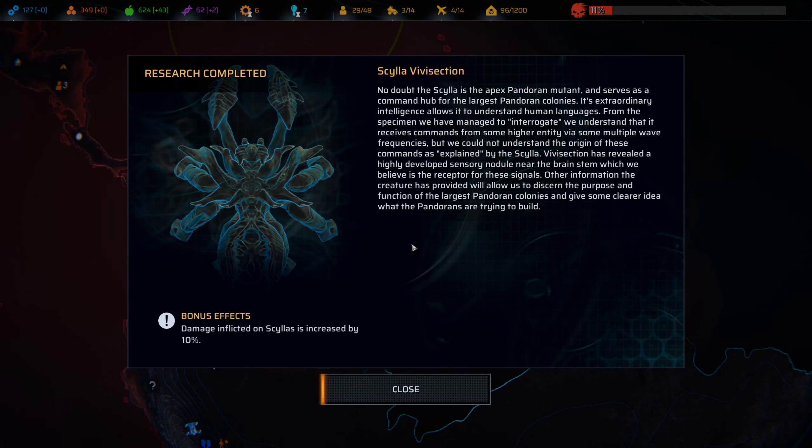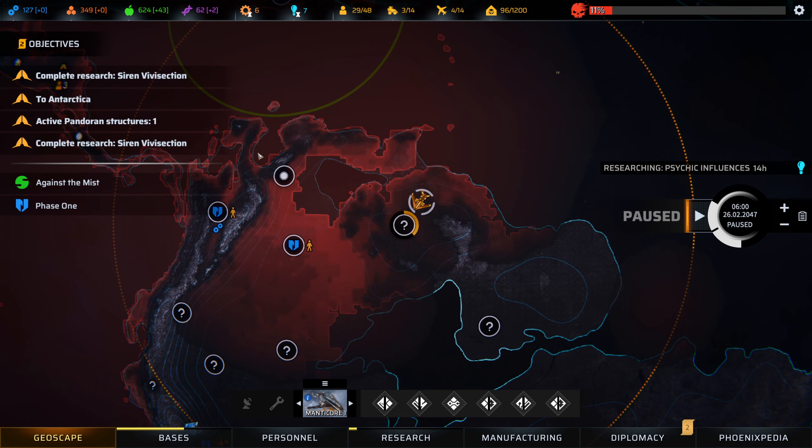Research complete — the Scylla vivisection is complete. No doubt the Scylla is the apex Pandoran mutant and serves as a command hub for the largest Pandoran colonies. Its extraordinary intelligence allows it to understand human languages. From the specimen we've managed to interrogate, we understand that it receives commands from some higher entity via multiple wave frequencies, but we could not understand the origin of these commands as explained by the Scylla. Vivisection has revealed a highly developed sensory nodule near the brain stem, which we believe is the receptor for these signals. Other information will allow us to discern the purpose and function of the largest Pandoran colonies, and give some clearer idea of what the Pandorans are trying to build.